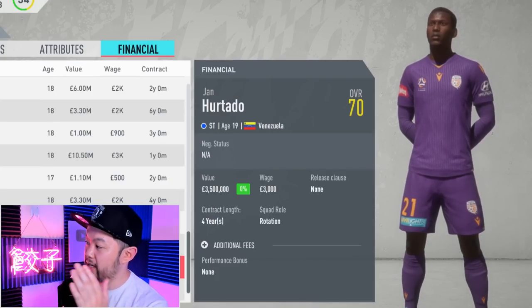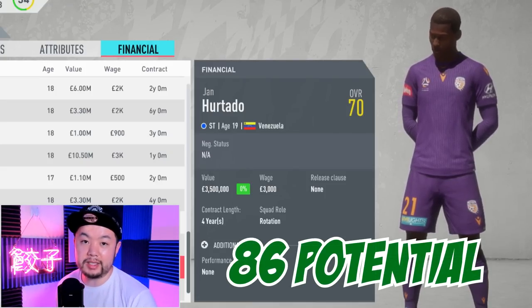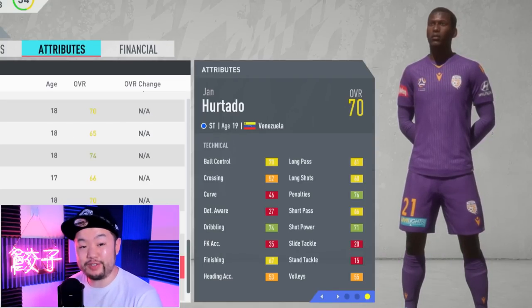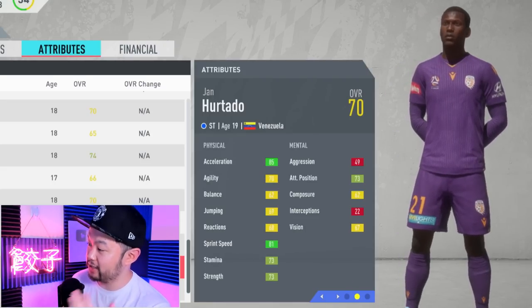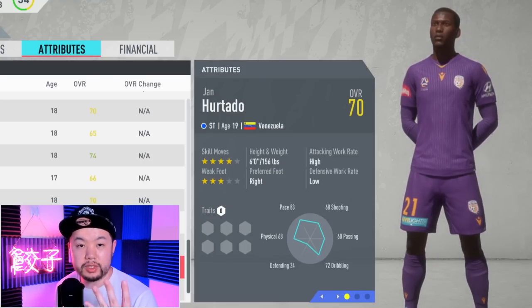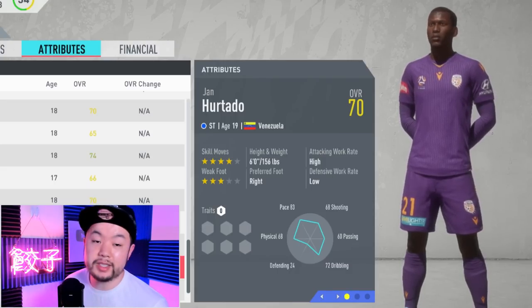For the mid-range striker, we have Hurtado. He starts at 70 overall and can get all the way up to 86, with a starter value of 3.5 million. He doesn't have the highest finishing at only 76, but you can train that up. It's more his physicals that stand out: 85 acceleration, 81 sprint speed, pretty good stamina and strength. He also possesses four-star skill moves, so for those who want a striker that can do a little skills on the cheap, this is your man.